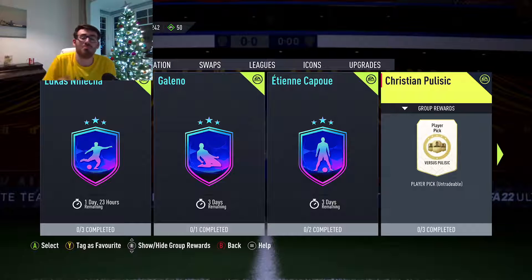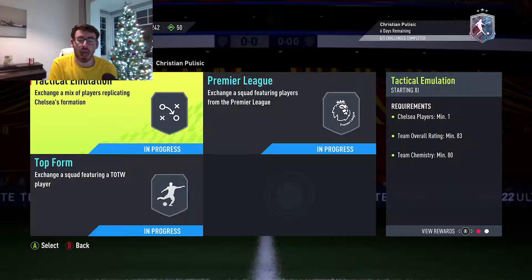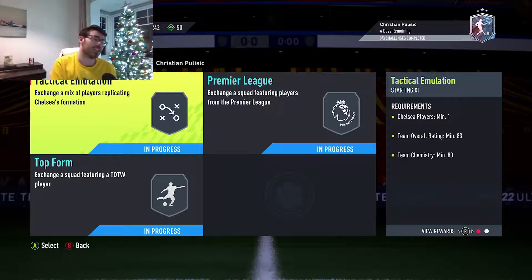As an SBC, the maximum you're going to be paying is 150,000 coins if you follow this guide that I've already set out to complete — the three segments along with one team needed in the 85-rated squad.